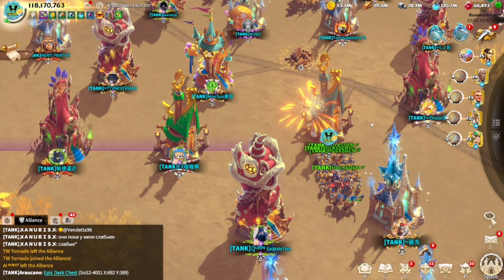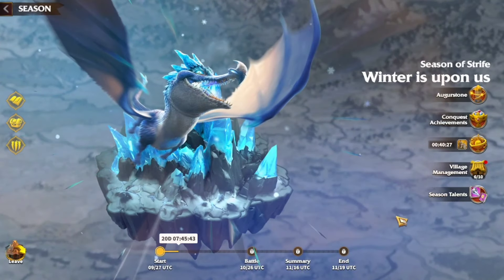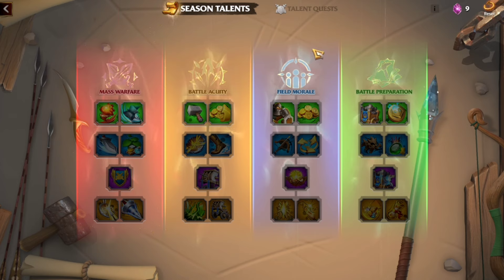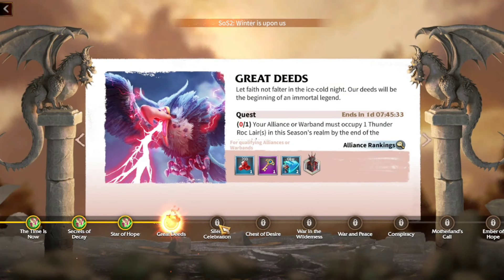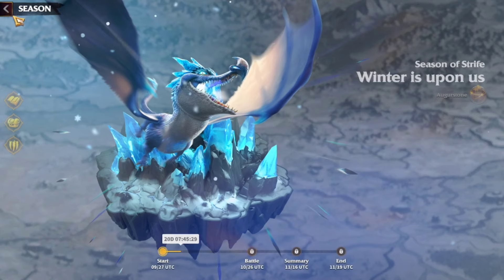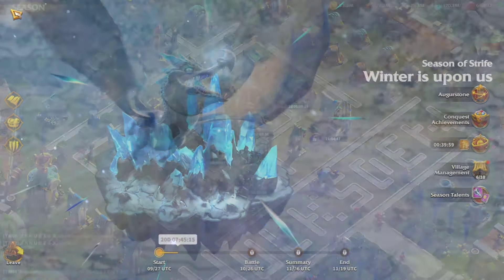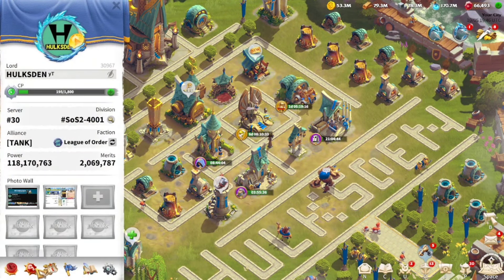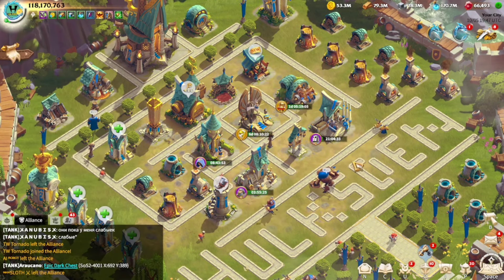Now we're going to check out the seasonal talent I'm going to be rocking this season. We're almost midway through the season and I haven't picked any talent yet because I'm hesitant between Mars Warfare and Battle Acuity. But it looks like I'll be taking Battle Acuity with Long Range Warfare. The reason is I have 2 million Ballistas and 1.7 million Celestials, so it'll be a good idea to go with Long Range Warfare to have some fun. I'll pick the March Speed, and then Long Range Warfare.